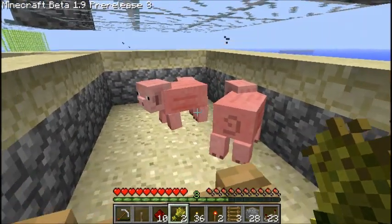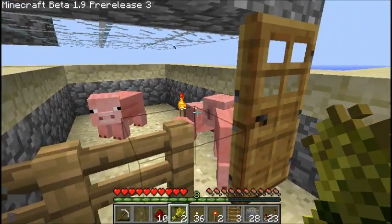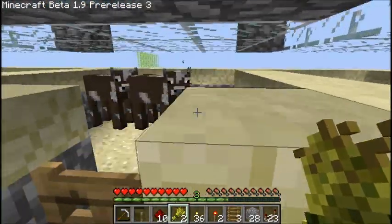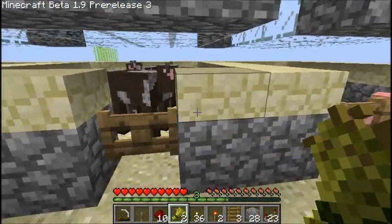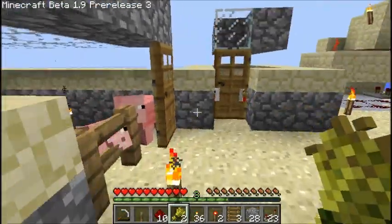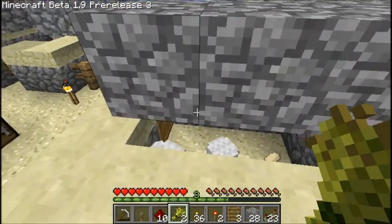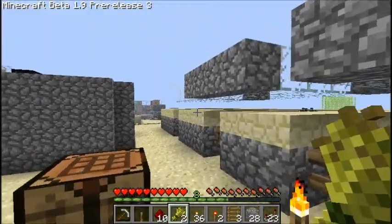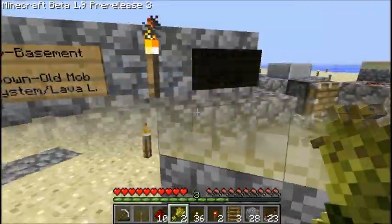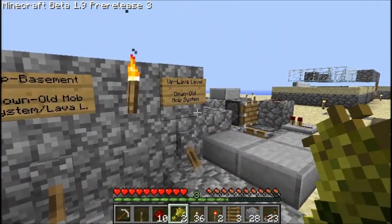I did run into an issue where the pigs got up against the wall, and the pig spawned over in the cow section — or it might have been the other way around. Either way, it was like, whoa, that's pretty crazy. This is just to try things out — I'm not really planning on keeping this as my permanent way of taking care of animals. Sorry about that — people calling as soon as I'm making a video. Wouldn't that be convenient?